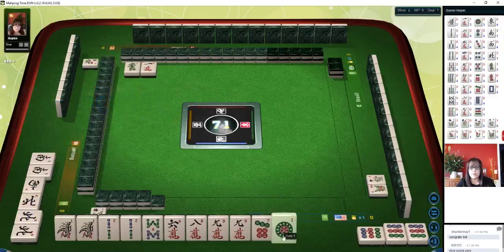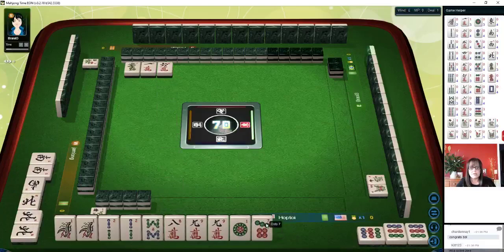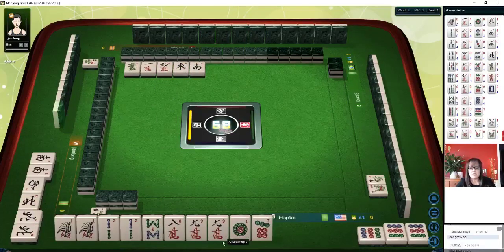This is a pretty quick game. Let's get rid of six crack. We'll hold edge tiles — they're more likely to be discarded. East wind: if we can pair up an edge tile, we might Pung, as opposed to holding middle tiles, which are used-in tiles.